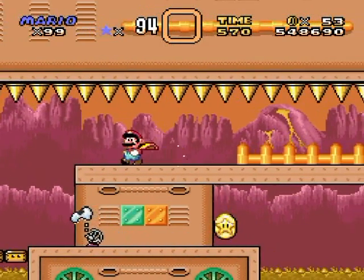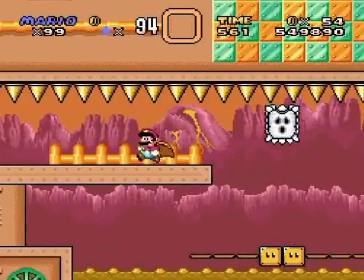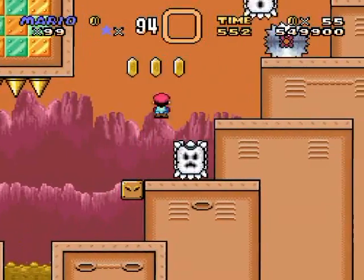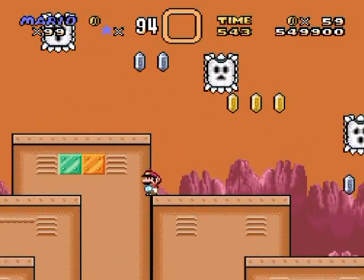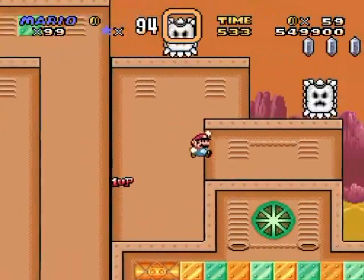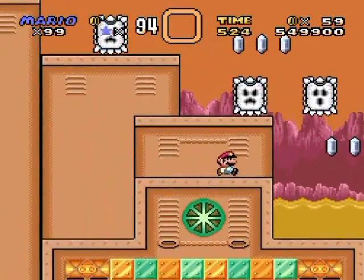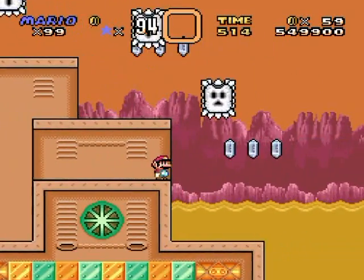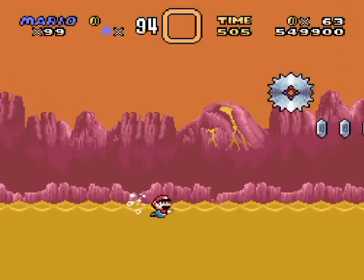I jumped too high off that reskin Ninji — I'm not going to spoil the names of their new reskin version. I panicked but I'm okay, everything is peachy keen, we are making progress. There was a life down here. In the Chaos Complex version, this water was higher where this platform was lower, so the water came up to the level of the platform and you'd start swimming once you passed this line.